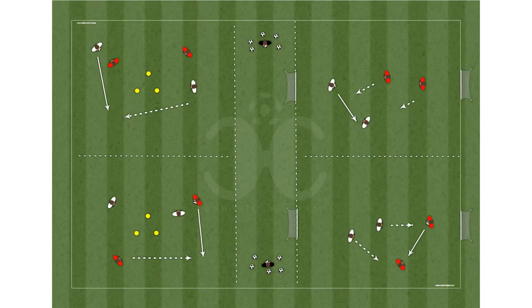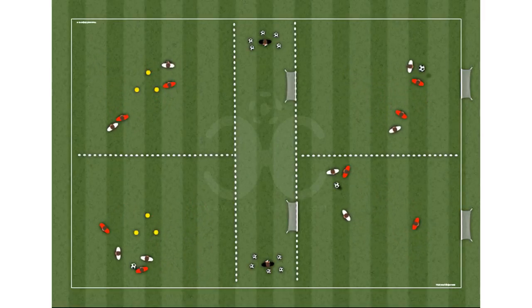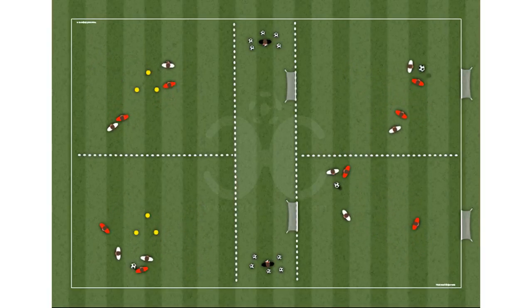Four stations: two stations should be arranged in a 30 by 30 meters space, with three cones forming a triangle in the center. This triangle will make three goal lines. Two stations are in a space of 30 meters by 50 meters with mini goals each.